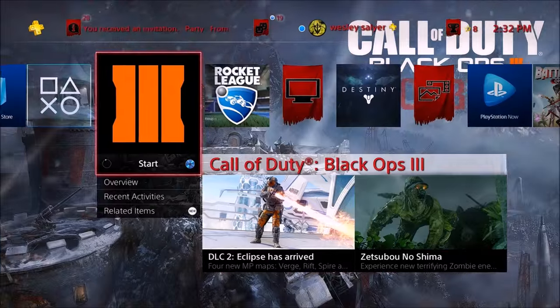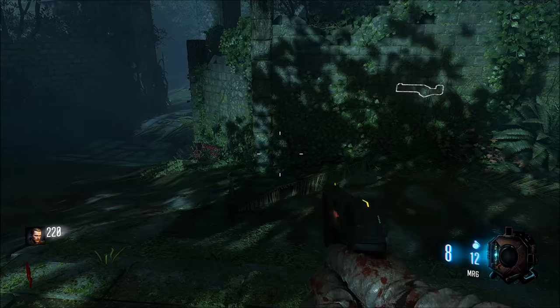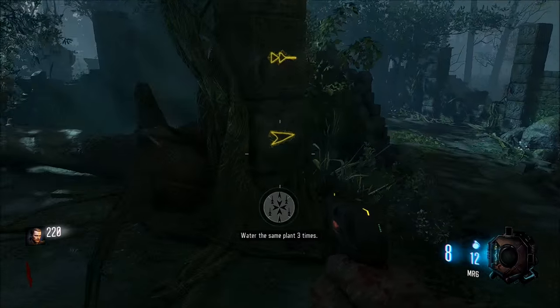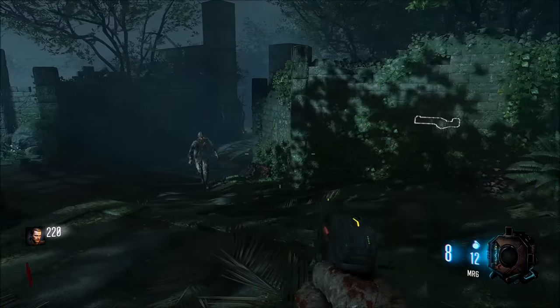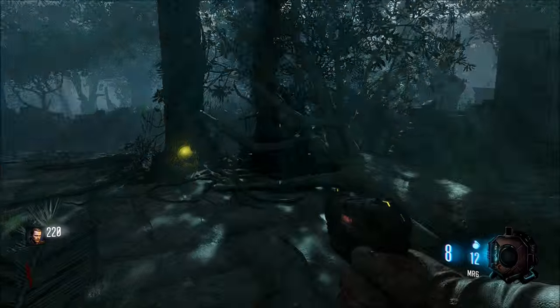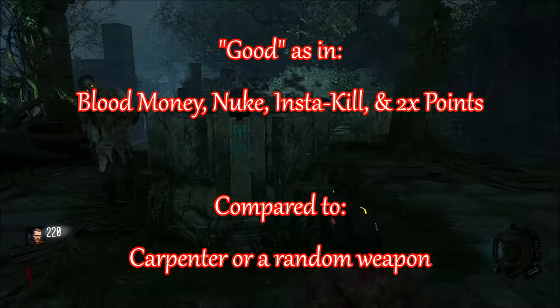That's how you get that trophy. Once again, with the fruit it will give you Deadshot — if you want it go ahead and grab it, if you don't, make sure you have your four perks before you grab the fruit. For the power-up challenge, that's pretty much just water it twice with any combination. Or if you want a really good power-up, blue, blue, blue is the best combination for that.